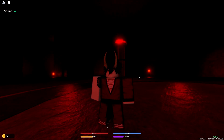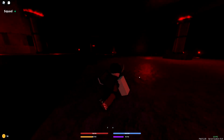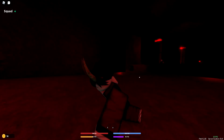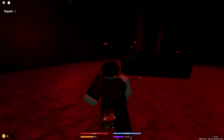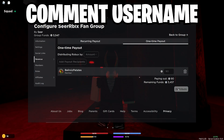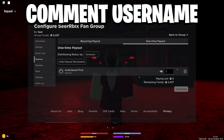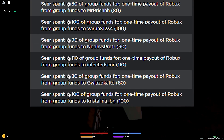I'll show you guys all of the working codes right now in Demonfall that will give you free potions and stuff like that. Make sure you go down below, drop a like, subscribe if you have not already because I'm doing a bunch of giveaways on the channel. If you're looking to pick up some Robux, drop a like, subscribe with notifications on, and spam your Roblox username down below and I'll be gifting some after this video.